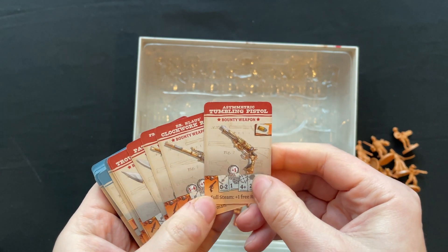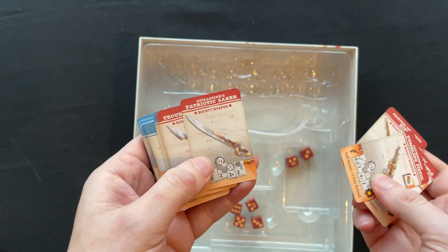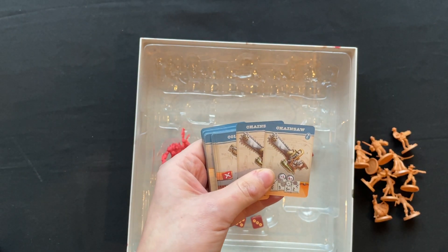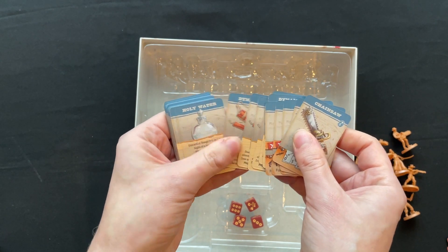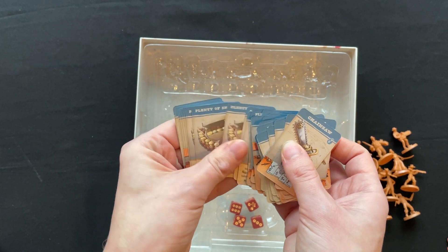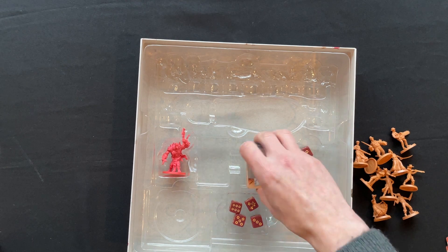There are also bounty weapons: an asymmetric tumbling pistol, Dr. Klaas' clockwork rifle, Frontier Industries rifle, Guillotine's patriotic saber, Mars troubleshooter, and the Revolulium pistol. Then we have chainsaws, colts, dynamite, holy water, knives, machetes, pickaxes, plenty of bullets, plenty of shells, Remingtons, and sabers — all with little lock symbols on them, which I assume is something to do with the campaign mode.